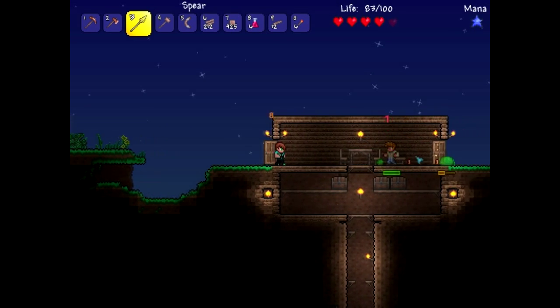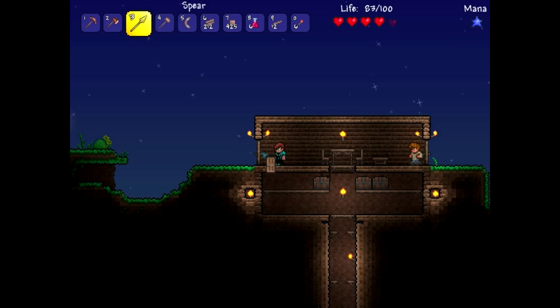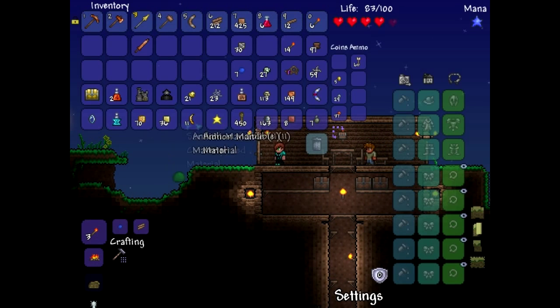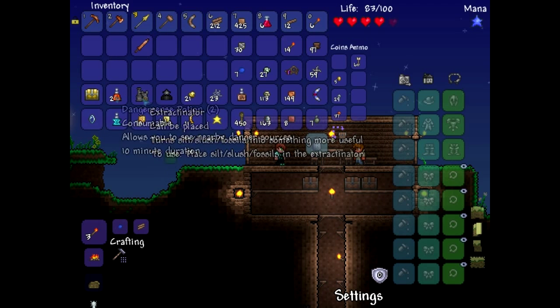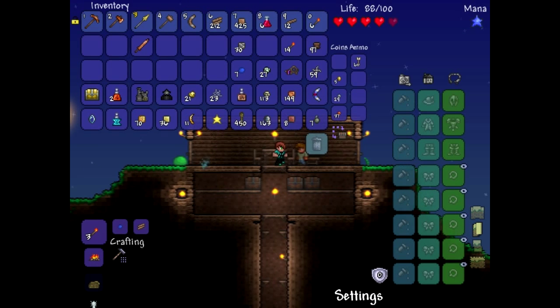I kind of just woke up so I'm not really sounding that great right now. But this is pretty much all I got from the desert: I got the extractinator, I got a few potions, a chest, a few antlion mandibles, a loom, and some ore.